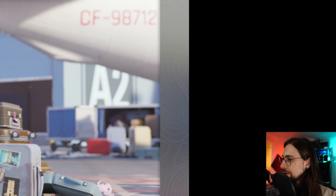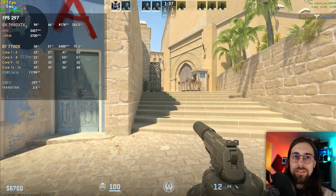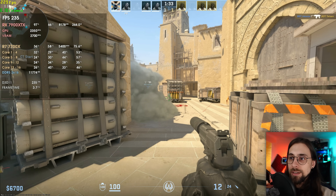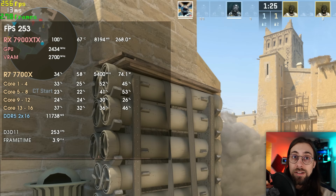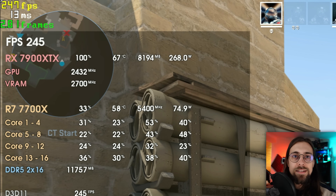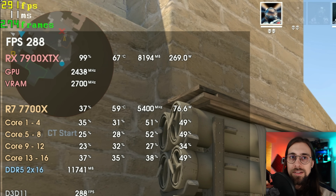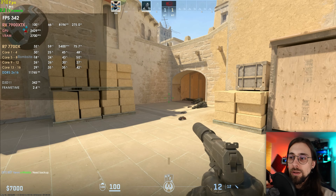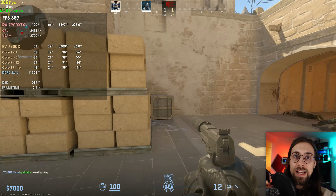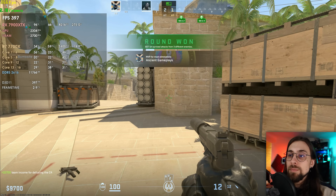To stress the GPU more, I increase settings to MSAA 8x. Now with Anti-Lag 2 enabled we see around 9ms; disabling it goes to 11-13ms. Enabling again brings it back down to 9ms — so roughly a 2-3ms difference. In some maps and scenarios the gap varies slightly, but it consistently hovers around that 2ms improvement.